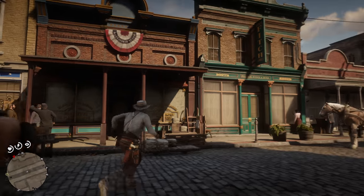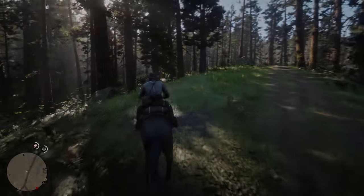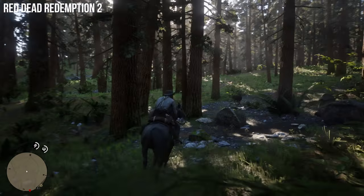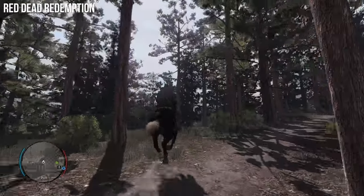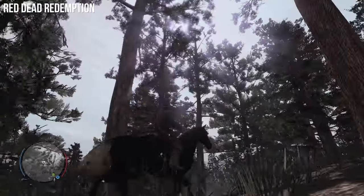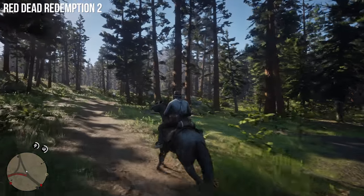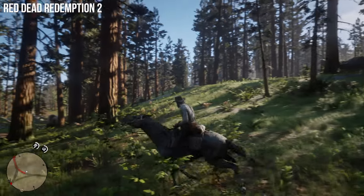Perhaps the last stop on the tour into Red Dead Redemption's past is the woodlands. Taken at a canter, the Tall Trees area is a genuine visual treat. The flora and fauna are meticulously designed, and the interaction with mid-afternoon light goes far beyond the original. A light shaft effect worked well for the first game and the forest had a surprisingly dense appearance for the time — but it goes to a whole new level for RDR2. Proper volumetric lighting fills in between each tree, and the ground level is enriched by a fuller swathe of grass and idle woodland animals.